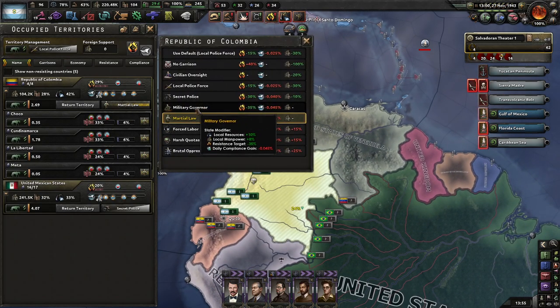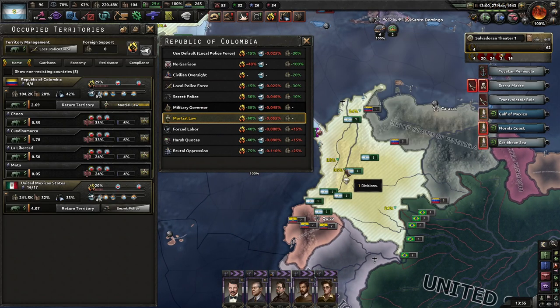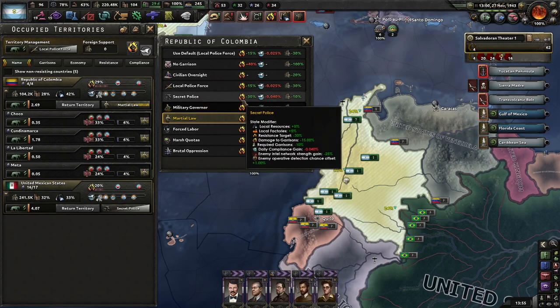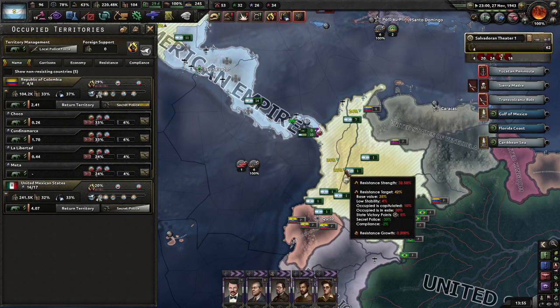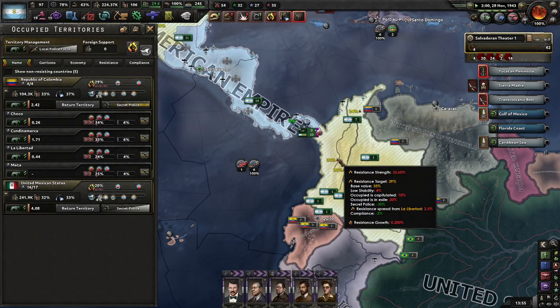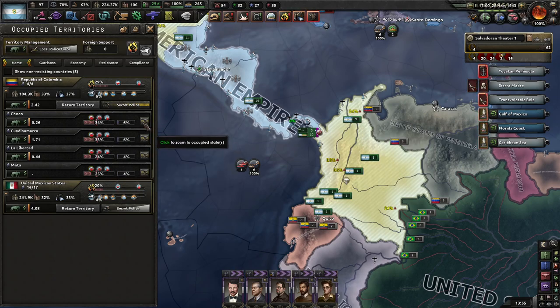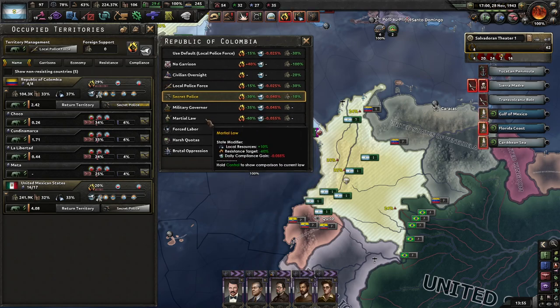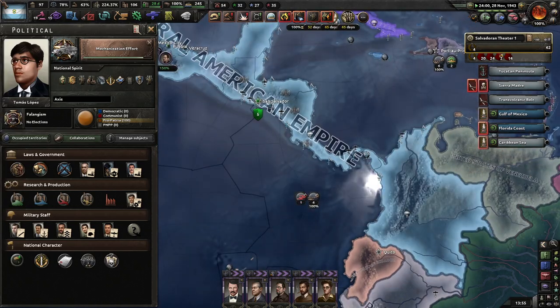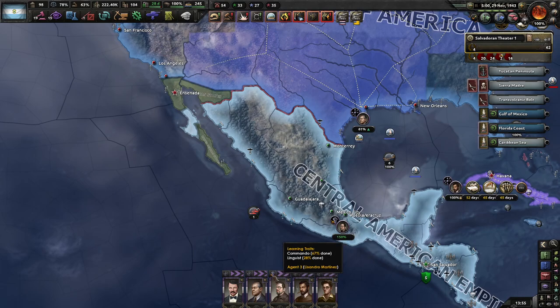Let's lower this to military governor, perhaps, or secret police. 42%, 9, 2. Yeah, the problem we have is we just don't have the manpower for this.